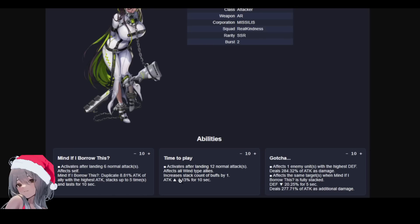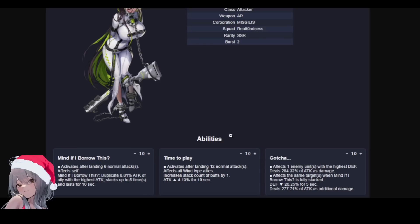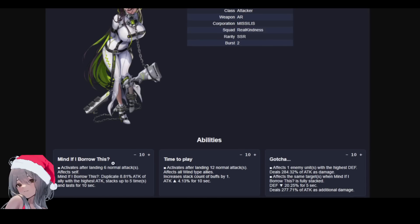Her second skill, 'Time to Play,' activates after landing 12 normal attacks and affects all win types. The attributes in this game — if you're attacking with advantage attribute, you do 10% more damage. It increases the attack stack count of the buff by 1% and increases attack by 4.134%. I'm very interested to see if this stacks infinitely, because if it's a single stack then 4.13% is not really worth it. This just stacks up to 5 times — but if there's no limit to the stacking, then this is quite good. This is basically a Rupee, right? Rupee has a self-attack buff, a team-wide buff, and a stack count increase — very similar.